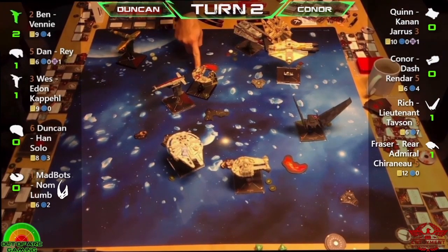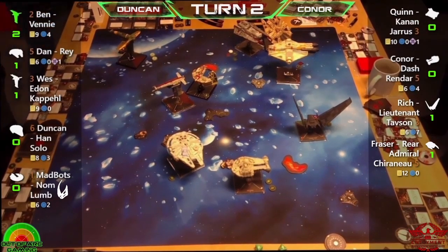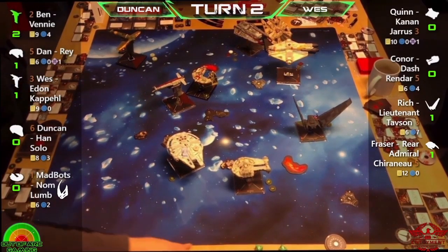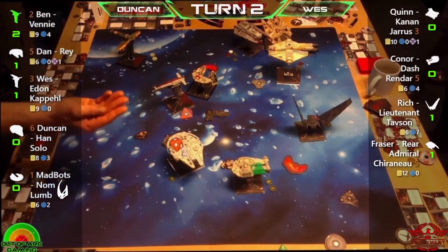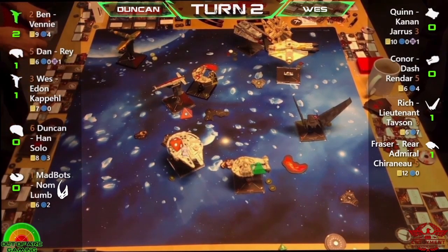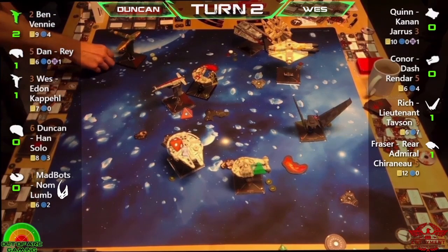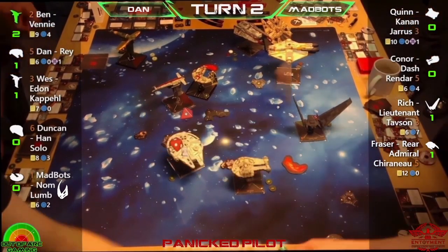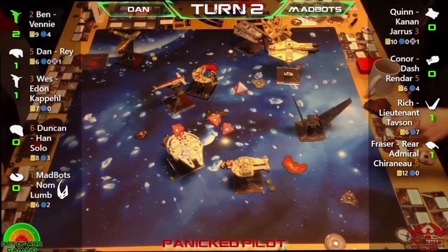It's nice to see Dash on the table — we don't see many YT-2400s. They had a considerable points drop because when second edition first came out Dash was very expensive — let's say he took a sabbatical. It's nice to have him back. Another good thing about this event: everyone picked ships they haven't really used — not going for a particularly serious matchup. This one's all about fun.